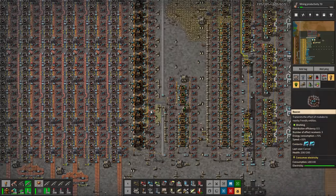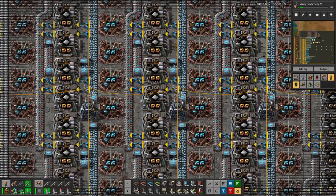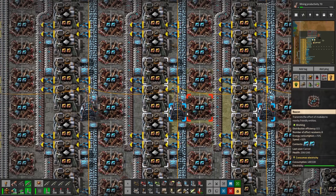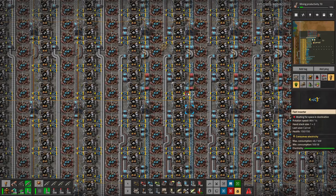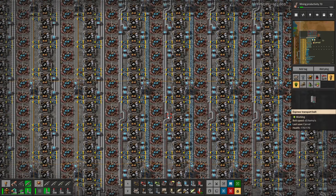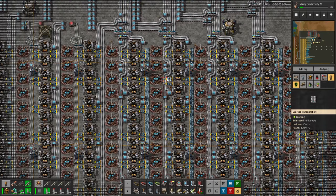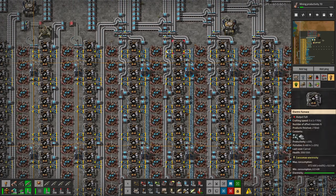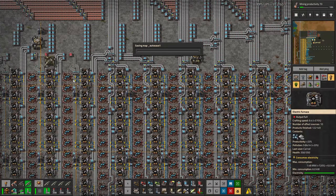It goes underneath the rails just as it would go under main bus belts, and then goes up to the production here. This is a lot of production — this is the smelting: copper, iron, steel. In terms of the builds themselves, it's actually fairly similar to the kind of belt build in a tight belt base, where it's utilizing undergrounds under the inserters to get multiple lanes of ore in and multiple lanes of plate out. We're undergrounding here, with some side loading to get material on both sides, outputting maybe two and a half to three lines of plate.